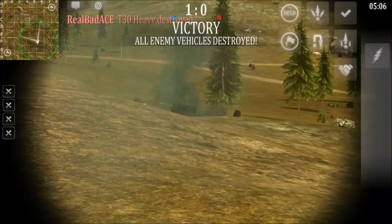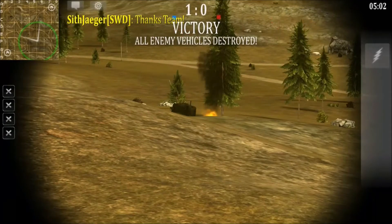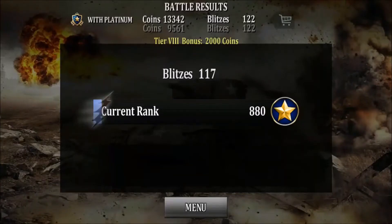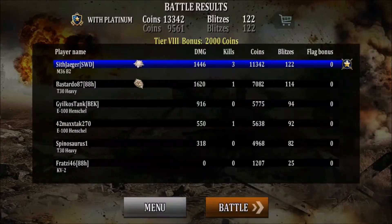The game is over. The T-30 Terminator comes out on top. Looks like we did get the tank killer medal — 9,500 coins, over 13,000 with our platinum account. We take the top spot with three kills. This is not all I have in store for you guys today. We're going to move on to some more action.